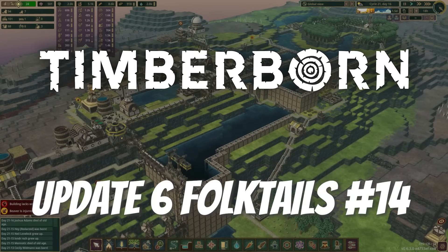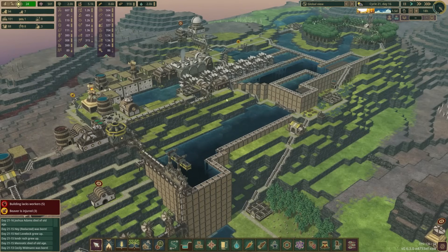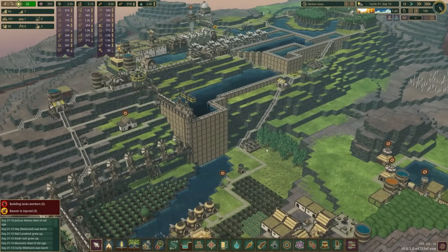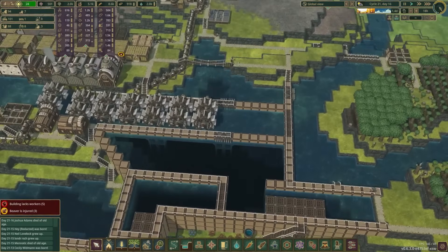Hello and welcome to episode 14 of our Timberborn Update 6 Folk Tales playthrough, here in cycle 21 day 16, right on the verge of another drought. We've got a lot to be happy about from the previous episode because now our bad water diversion station is up and running.